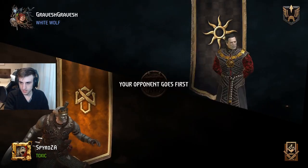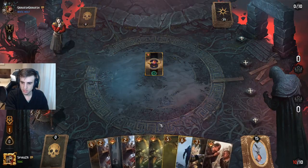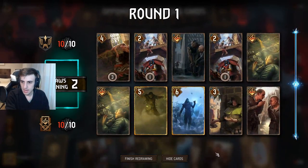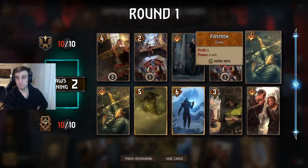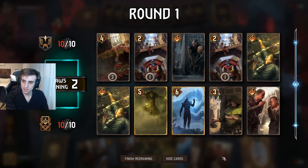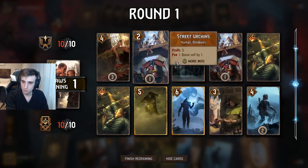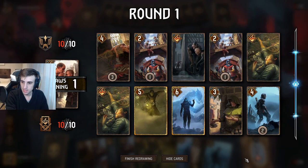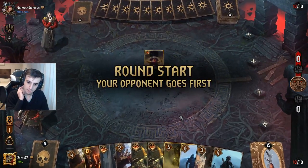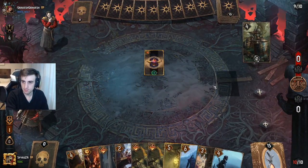For this scenario I'm up against Nilfgaard, which quite often is a faction that does struggle with proactivity. Look at my hand — this is actually a really great hand to have here. I have a lot of specials and this type of hand would be very bad on blue coin. But because we're on red coin, because we get to go second, we can be somewhat uninteractive and make things very awkward for our opponent. I'm going to keep all these special cards to be as annoying as possible and make it an absolute nightmare for him in terms of proactivity.